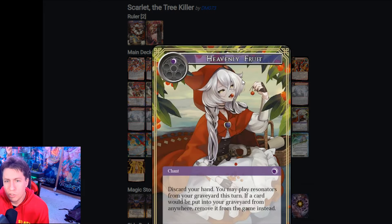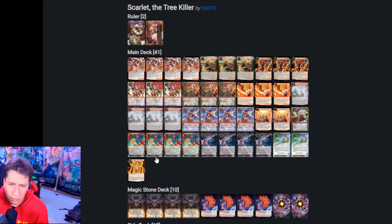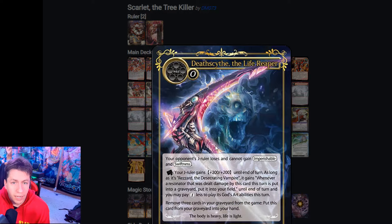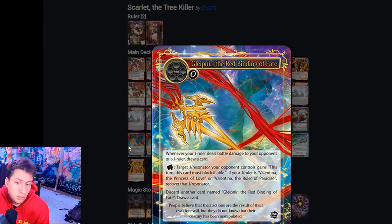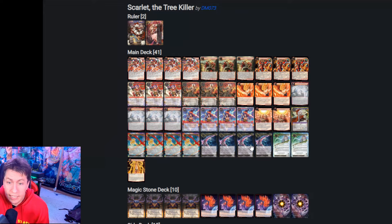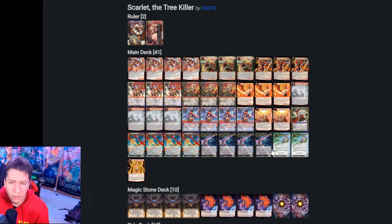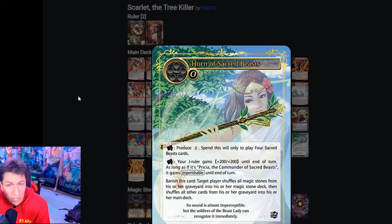Dusk Girl gets to have that God Art for Heavenly Fruit, so we're playing a single copy, though you could probably cut it. The Regalia package includes four Gleapnir for draw power — when she deals damage while flipped, you also draw a card, which is really nice. Death Slice pumps her up, fills the buy-back role, and serves as a nice discard outlet. Horn of the Sacred Beasts provides even more pumps and potential recycles as needed.